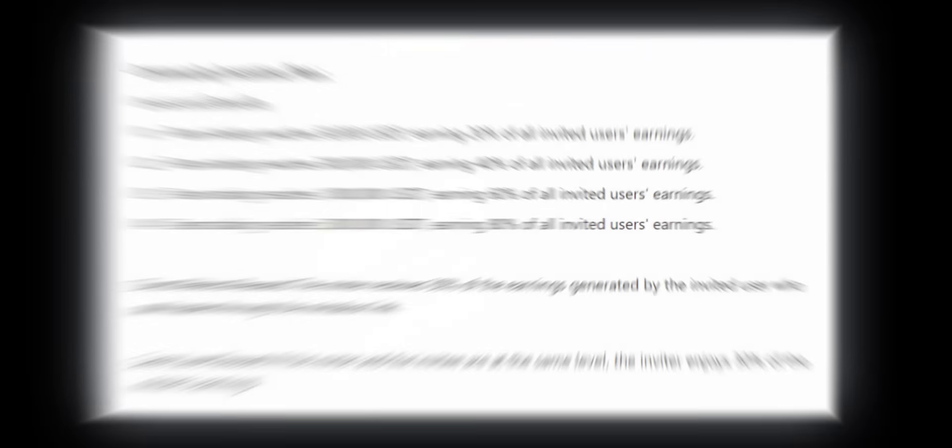Apart from the mining plans, they also have community incentive plans and direct referral rewards. There are four levels of referral income. If your team's staking reaches $50,000 USDT, the team receives 20% of all invited users' earnings. You can check out other levels similarly. If you directly invite someone, you receive 30% of the earnings generated by that invited user.